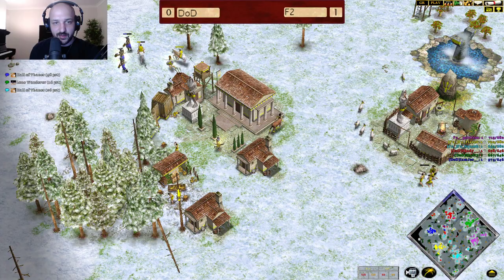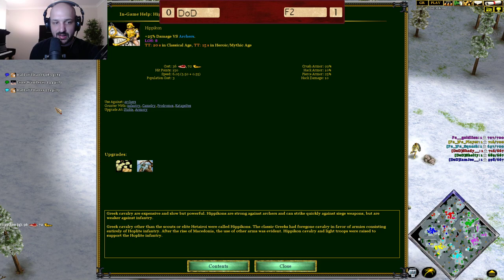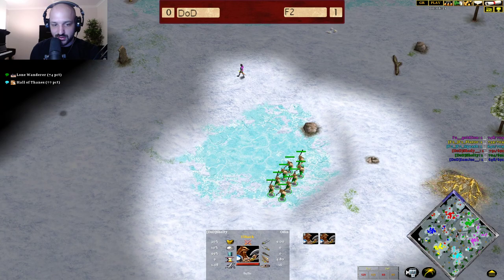Over here we're starting to see the Hippocon coming out. Hippocon versus those Hursar — we'll see if that goes the way of Player. He did get the Mithril Horseshoes relic, so he gets that extra 10% cavalry move speed moving forward.